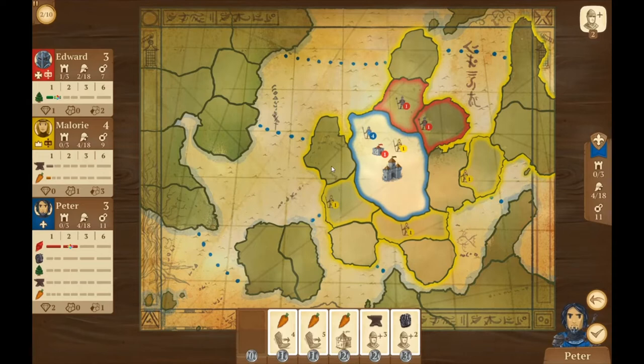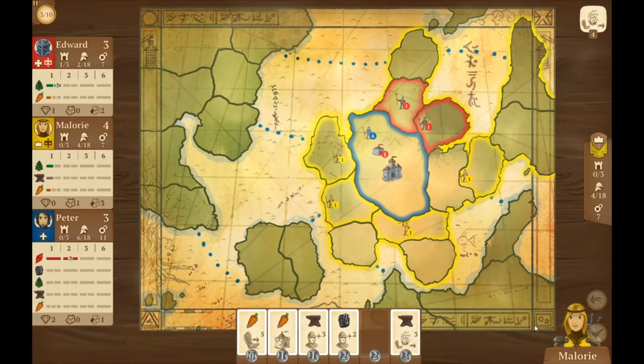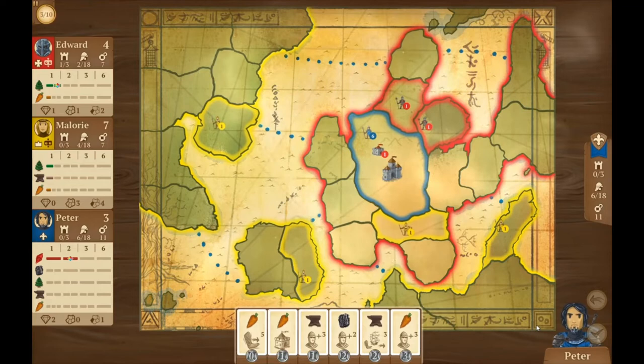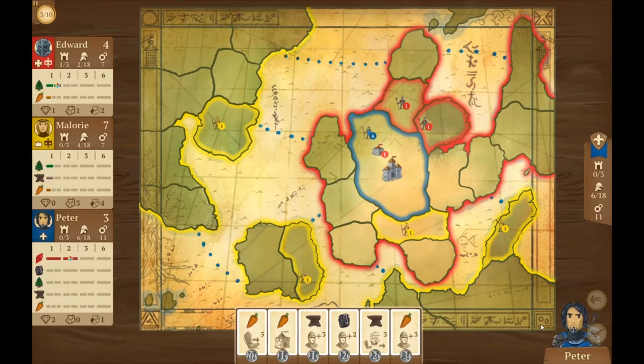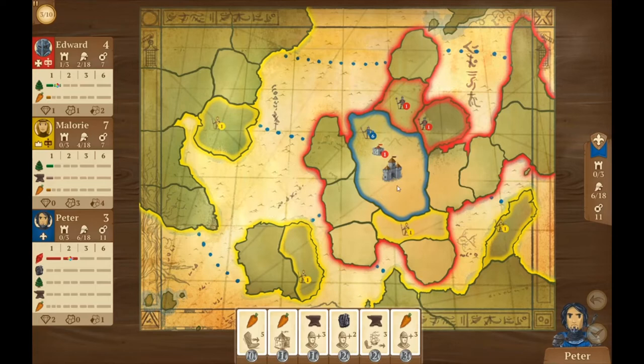That was a card with a dagger on it — you get to use it to destroy someone's troops, which is interesting. I'll just keep recruiting for now. That lets me recruit two more, but there's nowhere else to put them other than where I currently am. Click the little check mark — done with my turn. So fairly quick so far. Mallory is expanding over the ocean. I haven't really spread out much yet, but I kind of like recruiting people. I could do some movement, though.